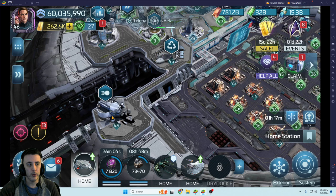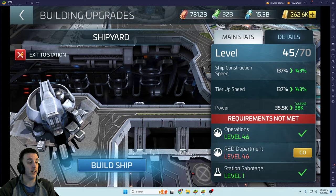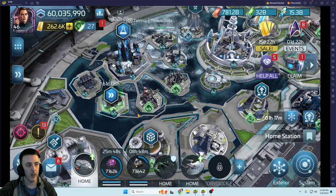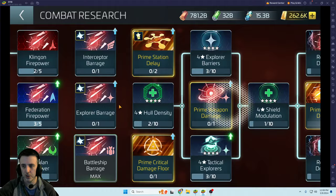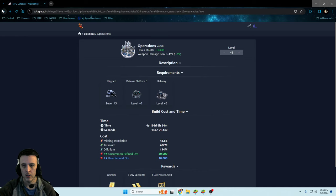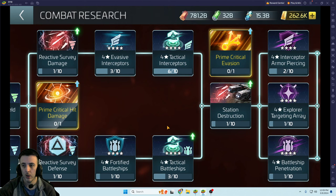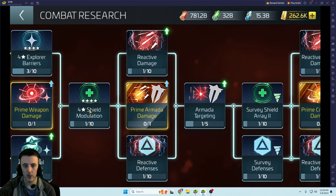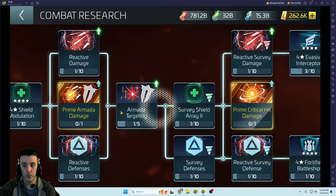There's one other caveat: the Shipyard requires crystal, but it also requires the research 'Station Sabotage' to be done — a hidden requirement many people don't know about. At ops 42 there was a similar one. At 42, before you could get your ship, you had to do 'Shield Modulation,' which is in the combat tree — four-star shield modulation. So to advance from 42 to 46 you have to progress through this tree.